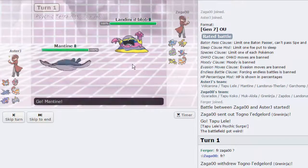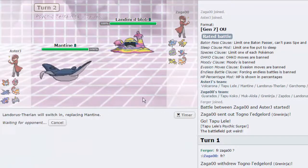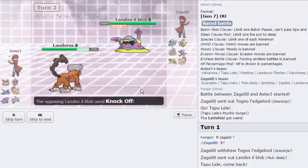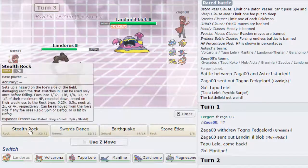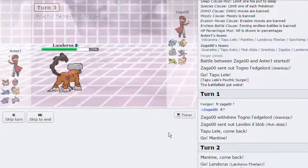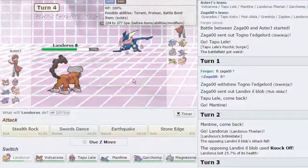He's going to switch out into Alolan Muk, so that's fine with me. I'm going to go out into Mantine, and I'm just going to switch right out into Landorus — get up my rocks as early as possible. If Zapdos wants to come in, I'm going to hit that thing with a Continental Crush. He's going to go for the Knock Off, he's not going to knock off an item. And we are just going to go straight for the Stealth Rocks right here. He actually goes right back into Greninja, so that's great. I get up my rocks.